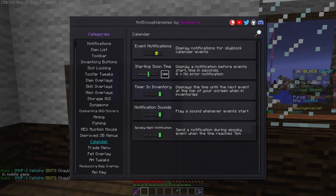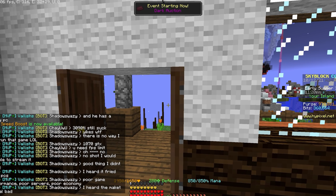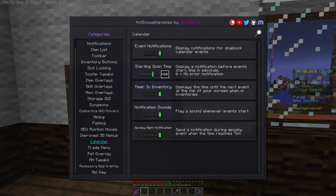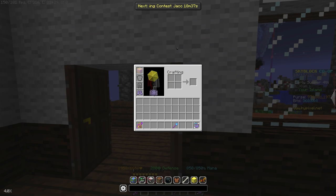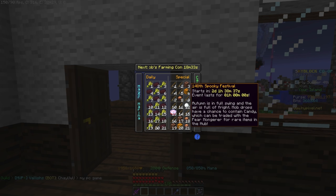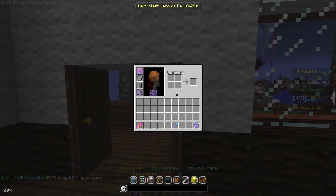Calendar. The NEU calendar isn't really a calendar and is more like notifications. These show pop-ups on the screen a couple minutes before events start and when they do start, and you can choose how frequent these notifications appear. This information can also be shown in your inventory screen at the top at a glance, or show you when the night arrives during the spooky festival.